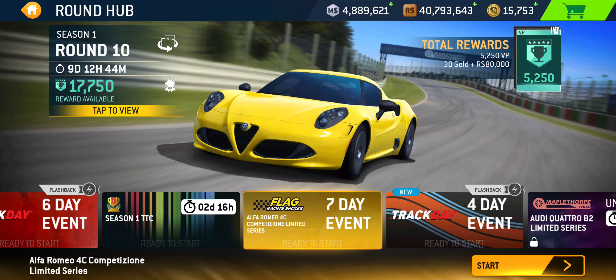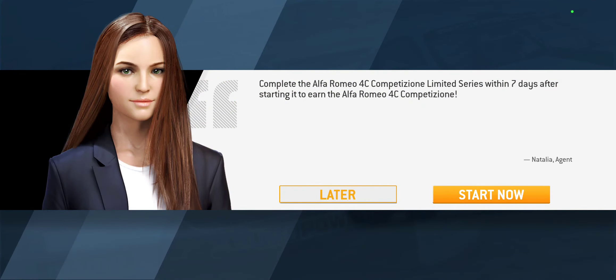And if you cannot afford 150 gold — because that is the cost to max out this car — you can still win this car for 93 gold right now with the 50% discount going on. You have seven days to complete it: 15 tiers, 45 events.